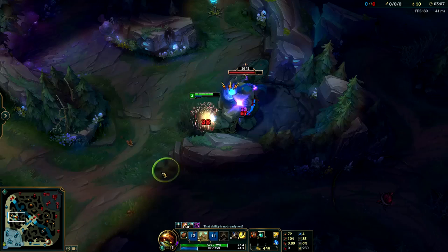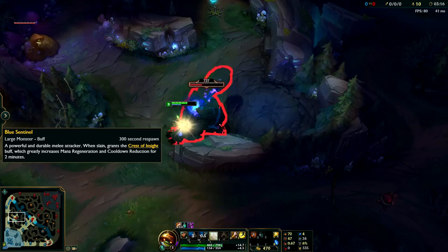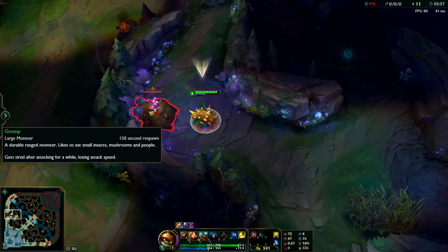Now let's talk about your level order. Obviously you're going to take W level one, Taunt level two, and Q level three. This will give you overall the best clears, and you'll have your Q if you want to gank at level three. Also, you're going to want to max your Q first. This might sound crazy, but it's overall the best thing to do.